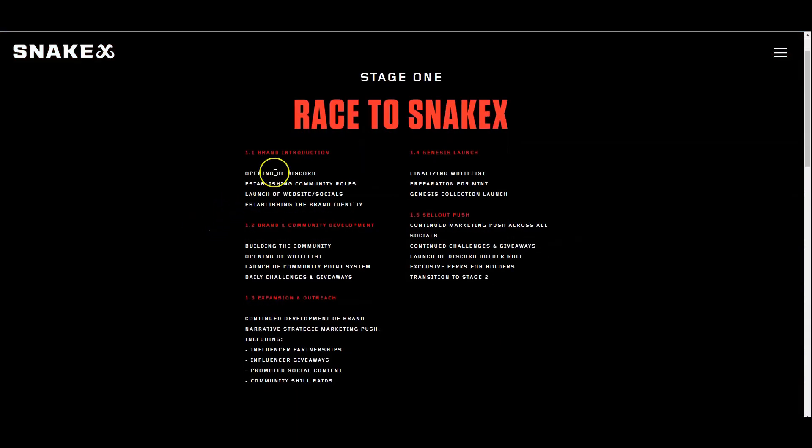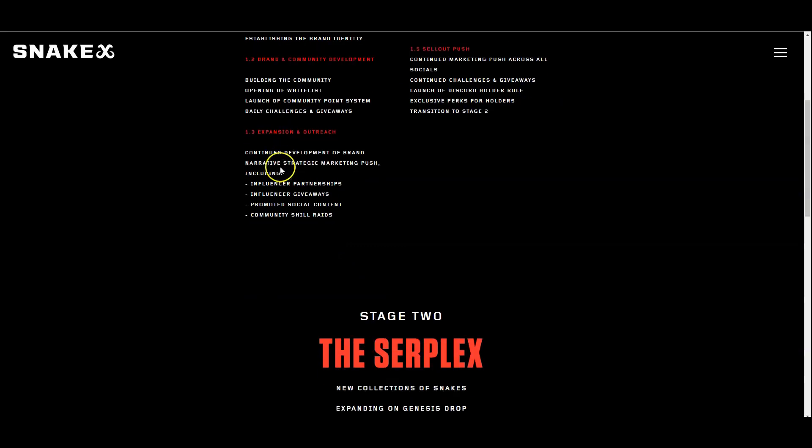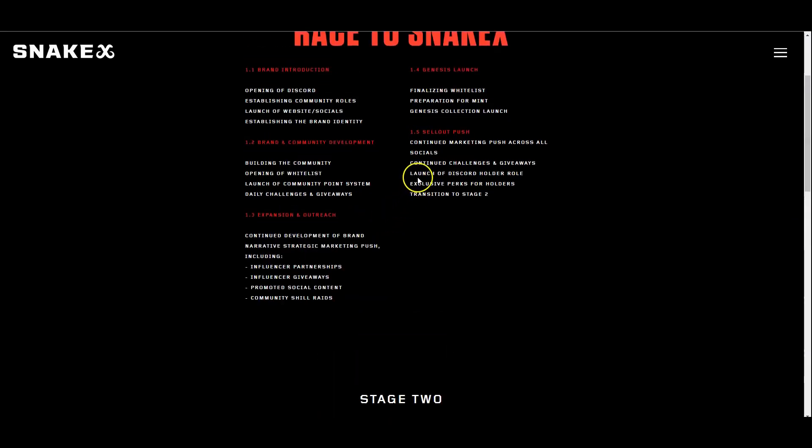Let's take a look at the roadmap. They have a branded introduction, which they've done with the Discord, community roles, and the website and socials. They're building the community, opening the whitelist, launching community point systems, and running daily challenges. They also have continued development of the brand, a strategic marketing push including partnerships, giveaways, content, and raids, going into finalization of the whitelist, preparing for the mint, and the launch. Finally, there's a sellout push with continued marketing across all socials, challenges, giveaways, and launch of the Discord Holder role.